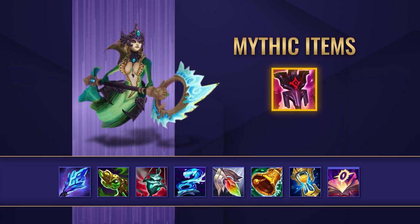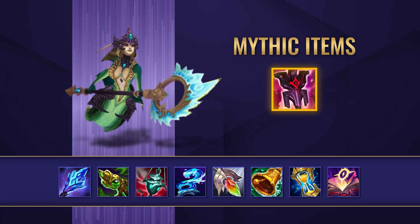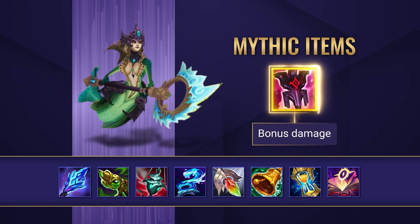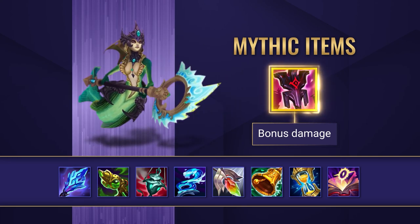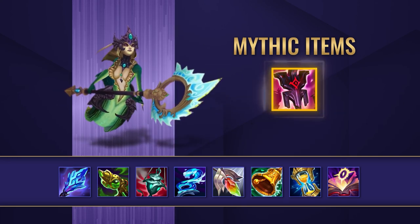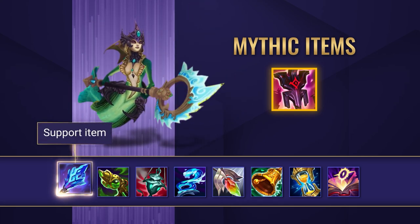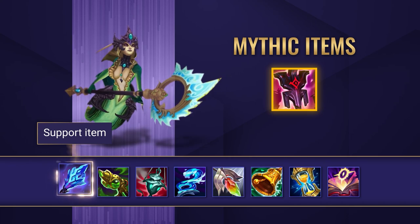Now let's take a look at your itemization. The main mythic item to go for is Imperial Mandate. The passive damage bonus is easily procced with Nami's abilities and it provides bonus damage potential for her allies, making her so much stronger once she's completed it. For your support item, you want to get yourself Shard of True Ice, which grants you ideal stats whilst also providing vision control through wards.